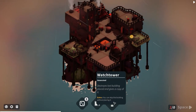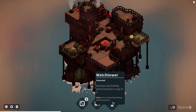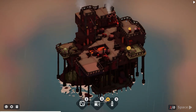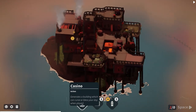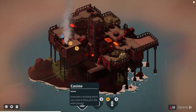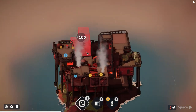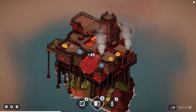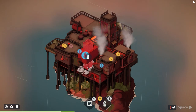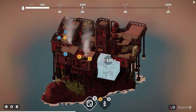We've generated two more cards. There's a watchtower that destroys the last building placed and gives a copy of it. And there's a casino that generates a building which can curse or bless when placed - we might as well try it! I'm not sure where to place this next piece - there's the watchtower with loads of resources needed.